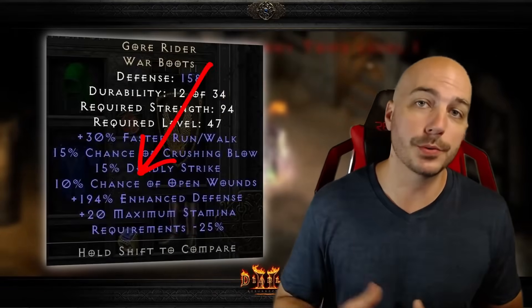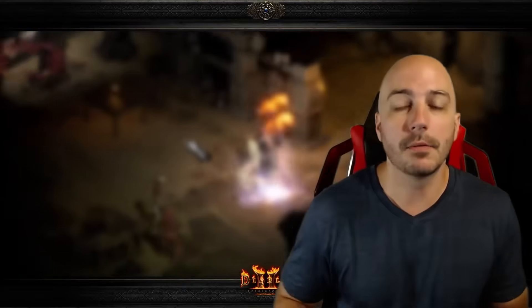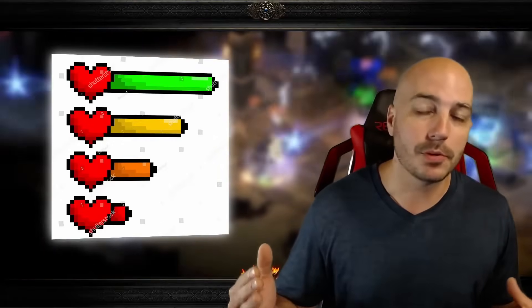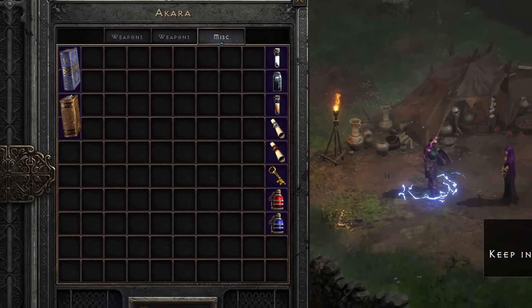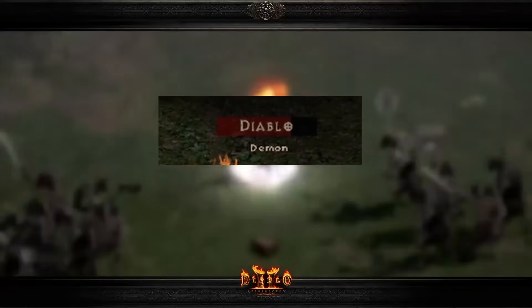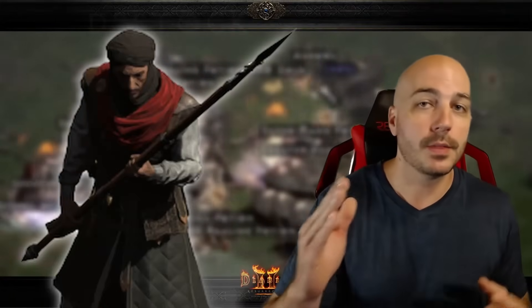The next property to look at is Open Wounds. With this property, it'll keep Diablo Clone from rehealing by keeping Diablo bleeding — slowly losing health — which stops him from slowly gaining health back. Nothing's worse than getting D-Clone down to a third health, going back to town to get potions, and coming back to find his health is full again. Open Wounds can help prevent that, and you can have it either on your melee character or on a weapon on your Mercenary.